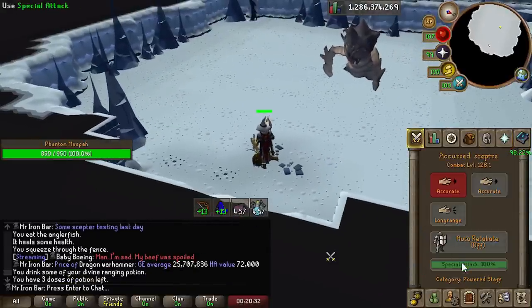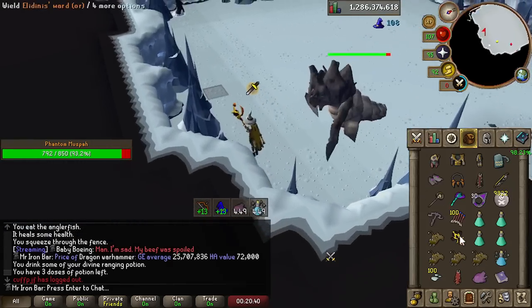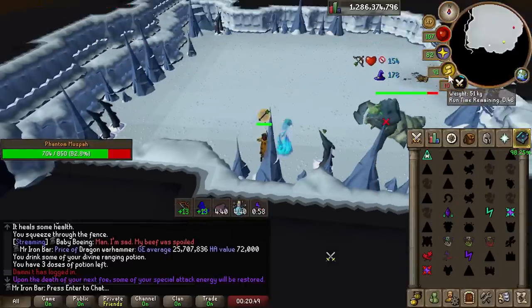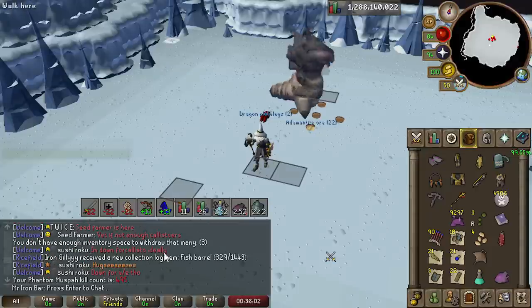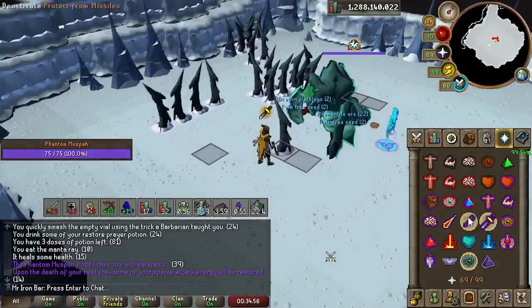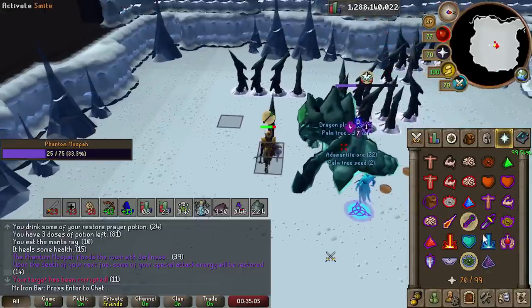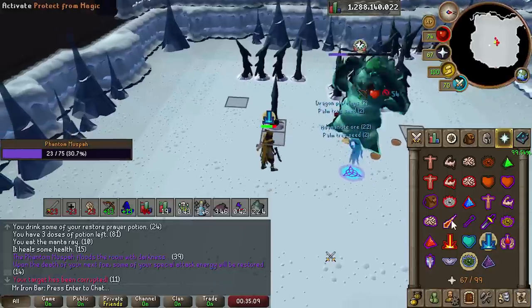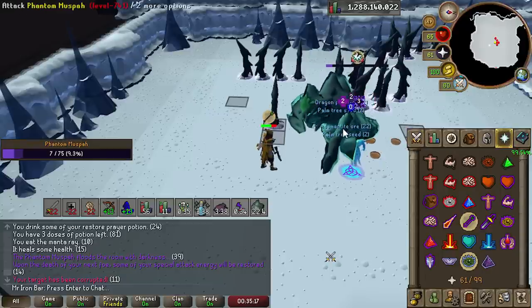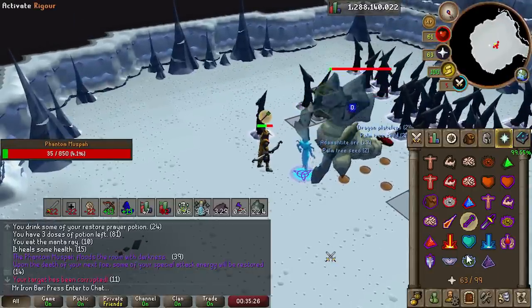Next is Phantom Muspah — it's basically a profit boss like Zulrah or Vorkath. It's a very similar idea to Zulrah in terms of how you use the scepter, as you typically use both range and magic. Phantom Muspah has a green form that's weak to range and a brown form that's weak to magic. The idea is to use the scepter special on the first brown form you encounter. I do not recommend using the scepter spec on the green form because it's Splash City, but on the brown form I landed most of my specs.